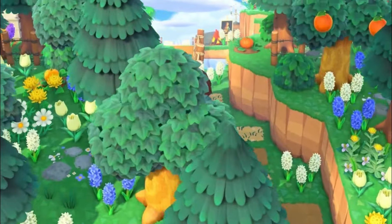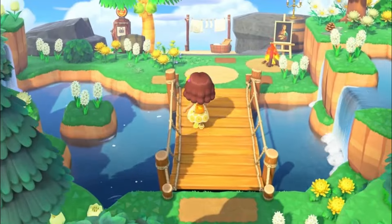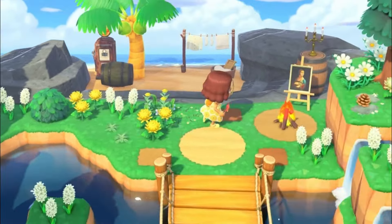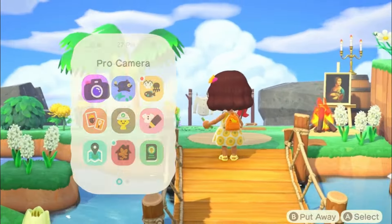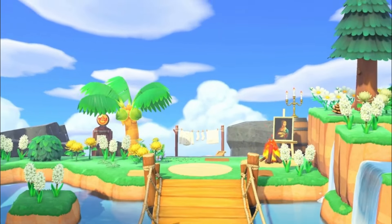We are still on the same island for this next one. I wanted to show you all this little build here. I love that there's a bridge leading to the secret beach — it's so simple yet looks really beautifully thought out. If you don't know what to do or what to decorate your secret beach entrance with, a bridge is a lovely addition.